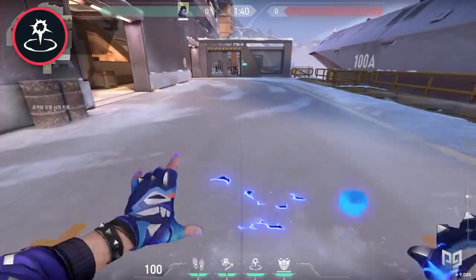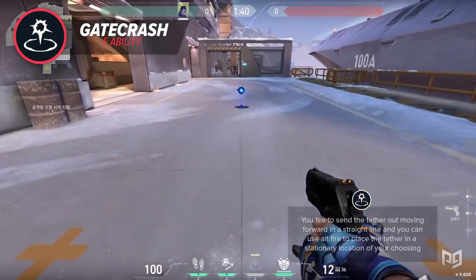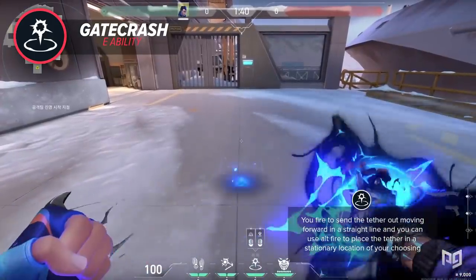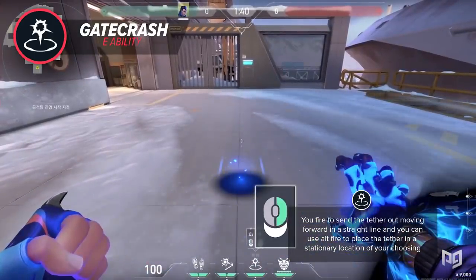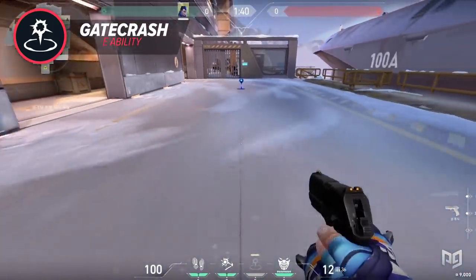Yoru's signature ability is Gatecrash, and you can make some cool outplays with this ability. Gatecrash allows you to harness a Rift Tether. Press Fire to send the Tether out moving forward in a straight line, and use Alt-Fire to place the Tether in a stationary location of your choosing. You then activate this ability again to teleport to the Tether's location.